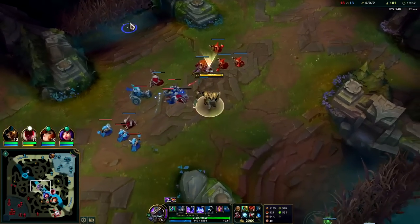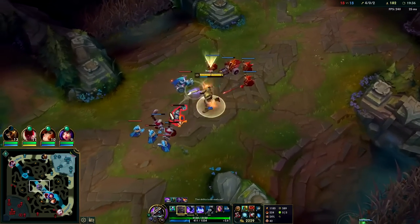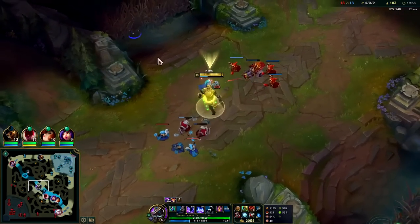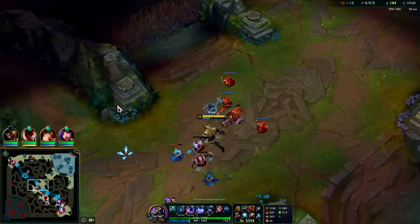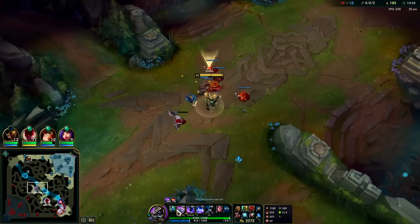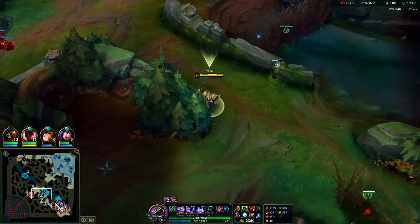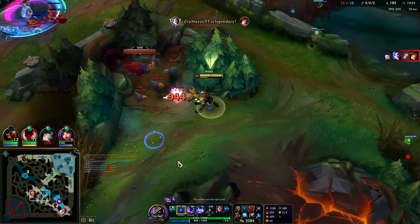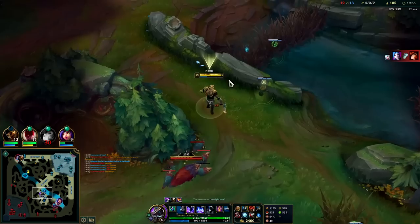Basically my Q is at about a one and a quarter second cooldown when I'm on my R. When not on R it's about two and a half seconds — not bad. Jinx is starting to feel the pressure — she's not even coming back mid because she couldn't kill me.